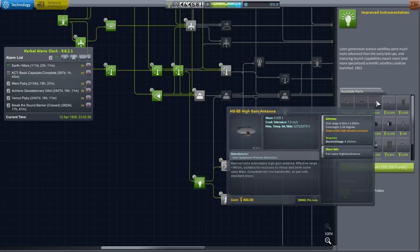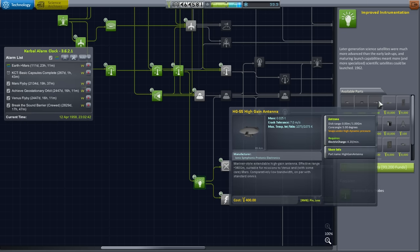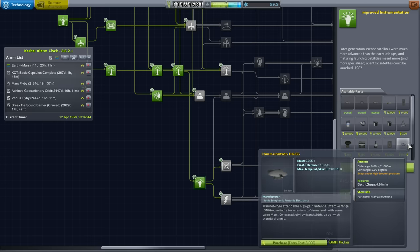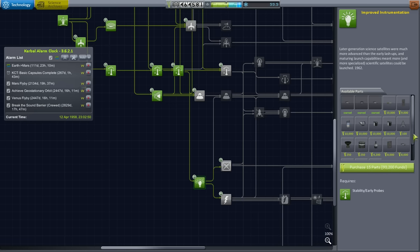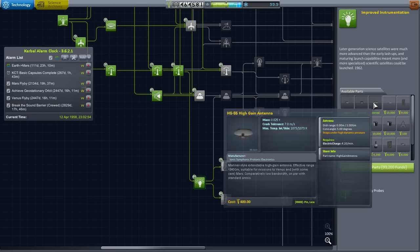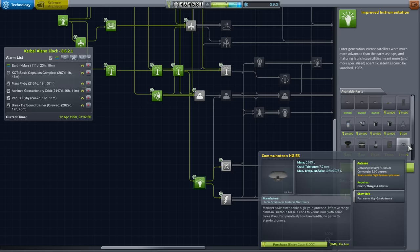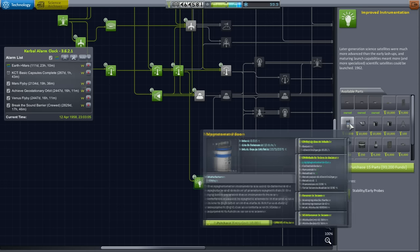I purchased it again and placed them — they are placeable, but it still says 'purchase entry cost 800.' Going to the R&D building, I see that we own the high-gain antenna. But there's also another high-gain antenna with the same stats — I think they're multiplying. If I unlock this one I'll probably get yet another high-gain antenna. The Communitron HG55 is over here, still unlocked. I might be going crazy. Is there any other antenna I could use? It doesn't look like it — there's something wrong, probably an updated RP0 issue.